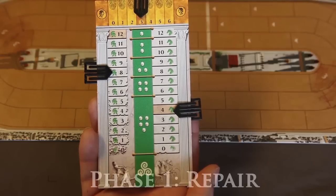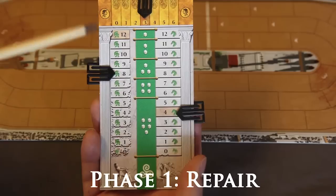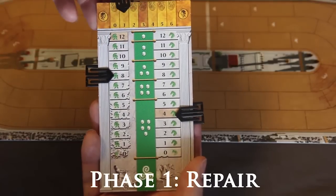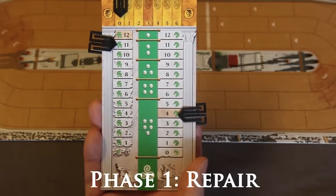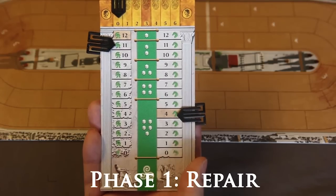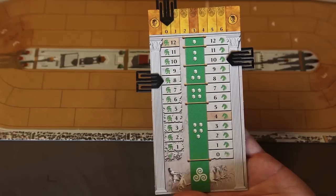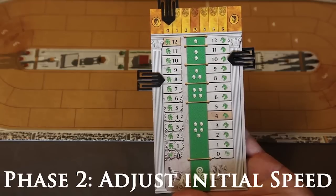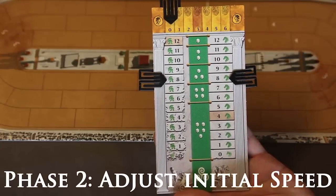To begin green's turn, let us see if they want to repair their chariot. Let's say that green has eight hit points and green still has their starting three fate points. It takes exactly three fate points to repair up to three hit points of damage. Even though spending fate points in exchange for hit points is a one-to-one ratio, you must always spend three fate points for up to three hit points. Next, let's adjust green's initial speed. Since green is at ten speed but only has eight hit points, green must then set the pointer on the speed column to eight. If the speed is less than or equal to the hit point amount, then there is no need to adjust.